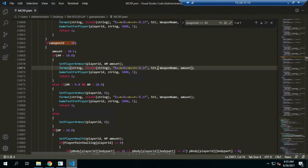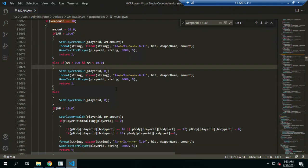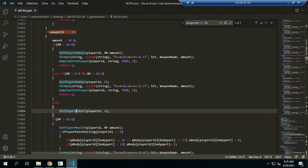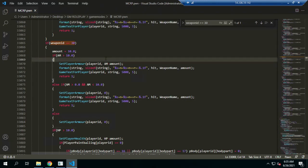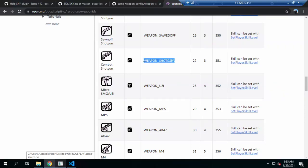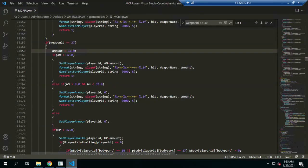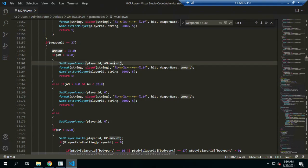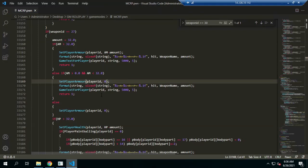We can change everything — if the ammo is empty and they are still shooting, there will be no ammo, meaning no armor again. This weapon ID will be weapon ID 27, whose name is Combat Shotgun. How much the value of health will decrement is set by the amount. If health is more than 20, the armor will decrement.